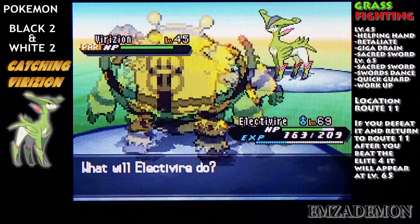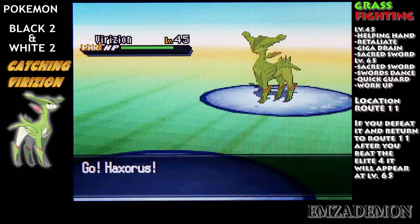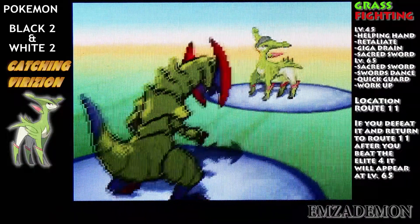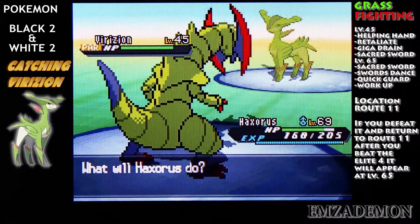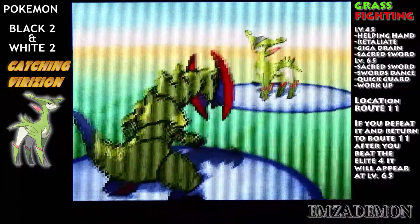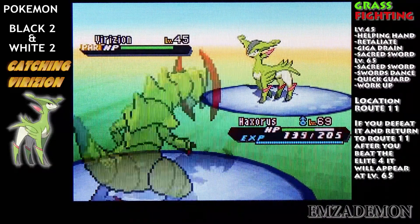Hopefully we have a better run than with Cobalion, because that took forever. Cobalion and Virizion have the same moveset, except instead of Iron Head, Virizion is going to be using Giga Drain, which is going to be a total pain.